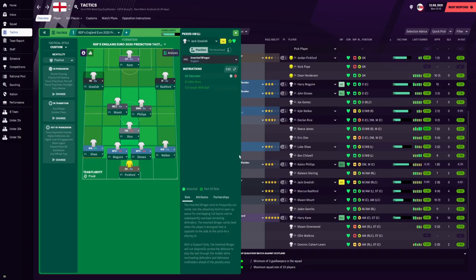On the left side of the attacking trio, we have an inverted winger sitting narrow, and on the right side, an inside forward also sitting narrow. Up top, we have a complete forward — someone looking to drop into space, run beyond the defence, and also take long shots. I feel this role suits Kane perfectly. This is the tactic I've created for England — it's a predicted tactic, not going to be the exact thing, of course, but now we're going to check the results from the simulation.